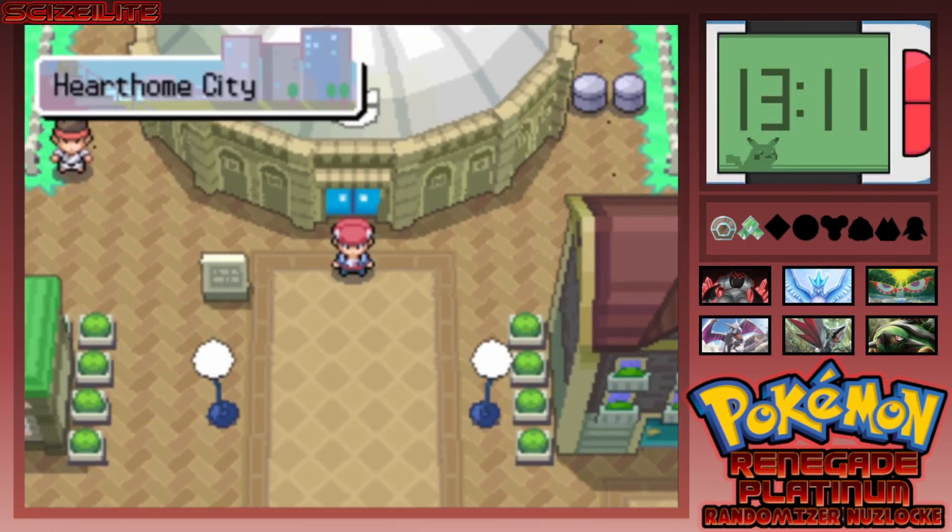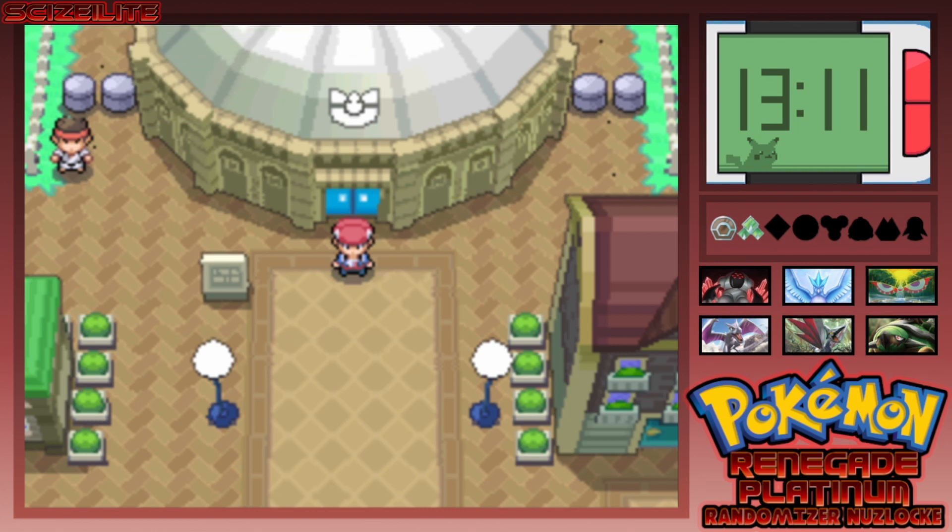With that, I'm going to go ahead and wrap up this episode of the Pokémon Renegade Platinum Randomizer Nuzlocke. I'll see you guys in the next one — it's been your boy CZLite, peace out!